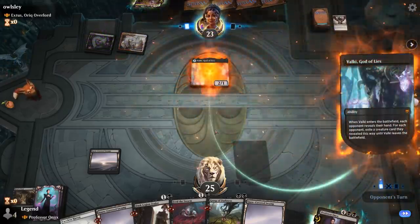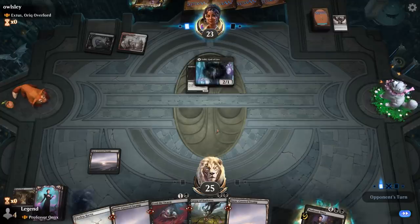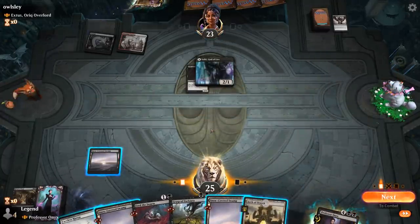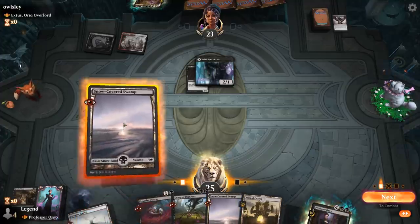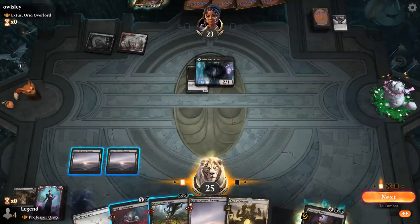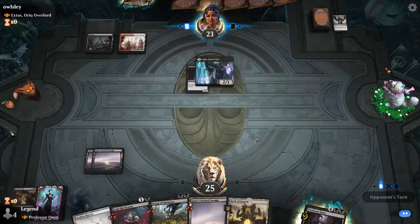We can kill the Valkyrie next turn if we want. We're probably hanging on to Feed the Swarm since our opponent could have enchantments we need to remove. Grasp of Darkness is a nice answer to Extus if they decide to play it. We'll pass and keep up Grasp of Darkness to see what the opponent does.